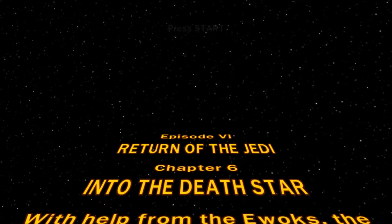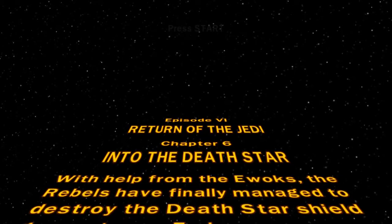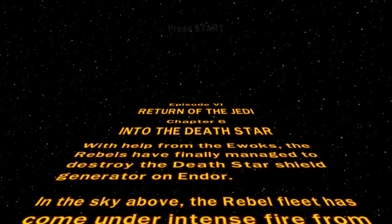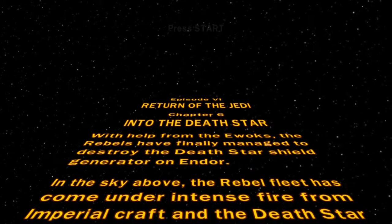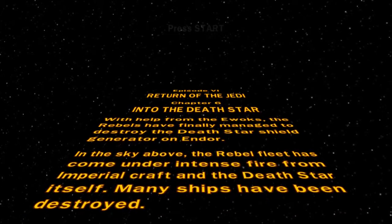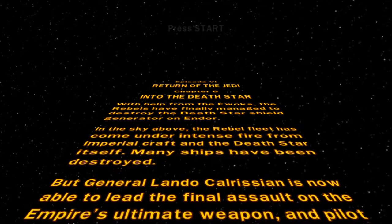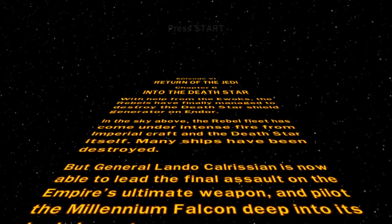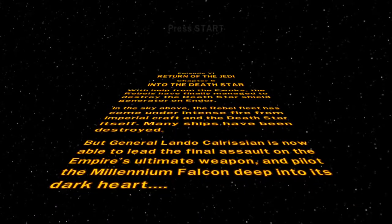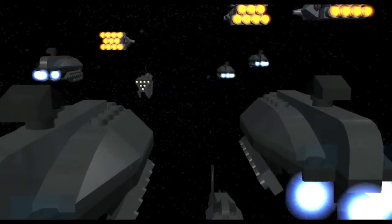With help from the Ewoks, the rebels have finally managed to destroy the Death Star shield generator on Endor. In the sky above, the rebel fleet has come under intense fire from Imperial craft and the Death Star itself. Many ships have been destroyed, but General Lando Calrissian is now able to lead the final assault and pilot the Millennium Falcon deep into its heart — its 'dark heart', though it's actually quite well lit up.